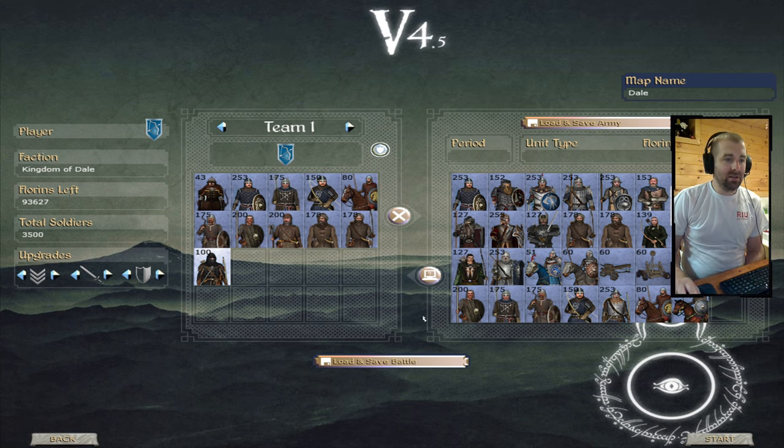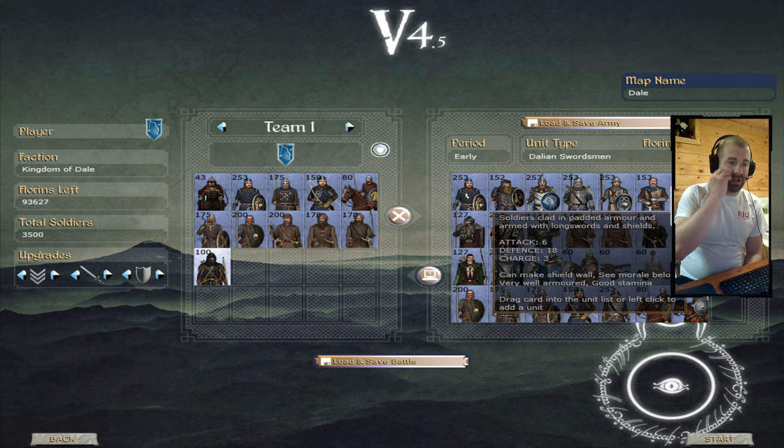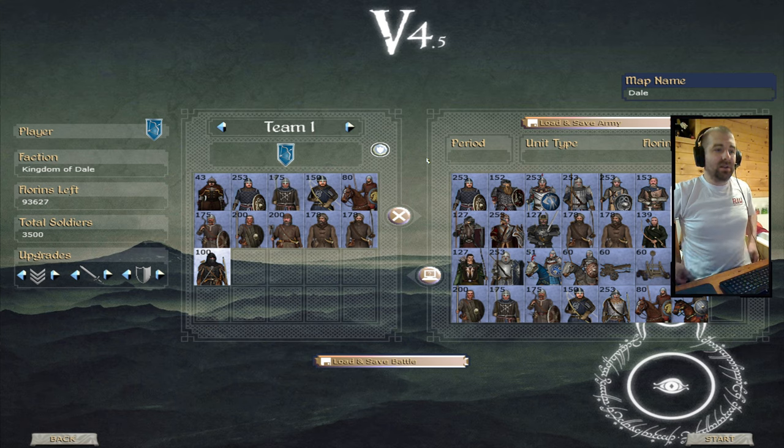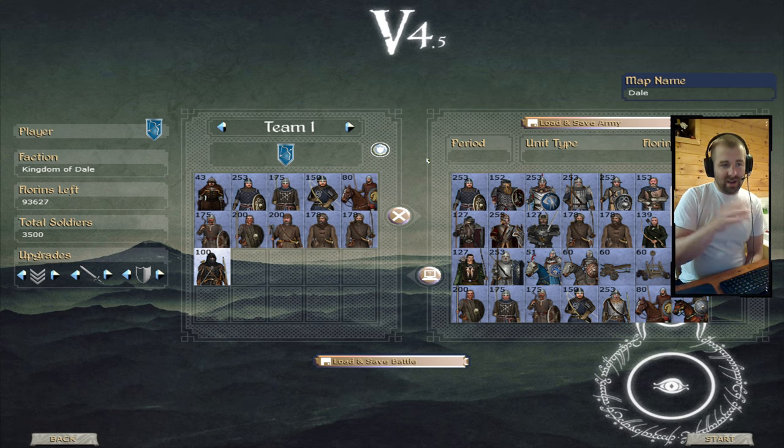First change is the Dalian Swordsman — obviously the bread and butter unit of Dale. We applied the massive unit mod for it. We didn't change any stats per se, but we doubled the upkeep because it basically doubles the unit size. I ratioed it based on the size of the unit, so the cost is up there, but it's just to make the battles feel a little bit more massive.